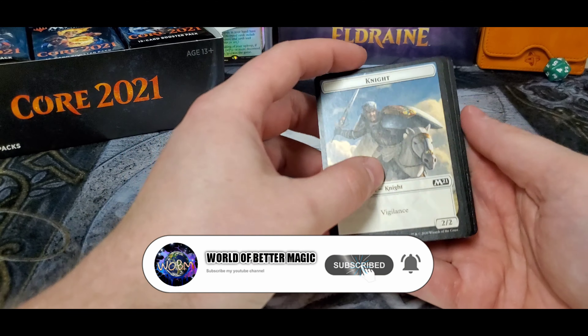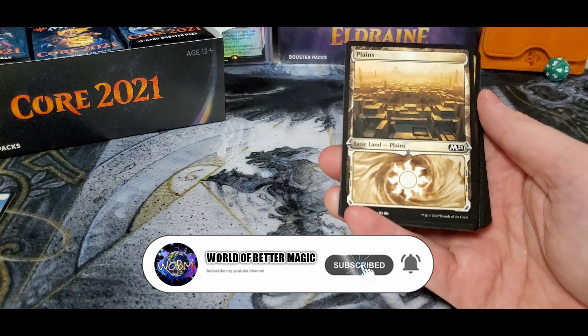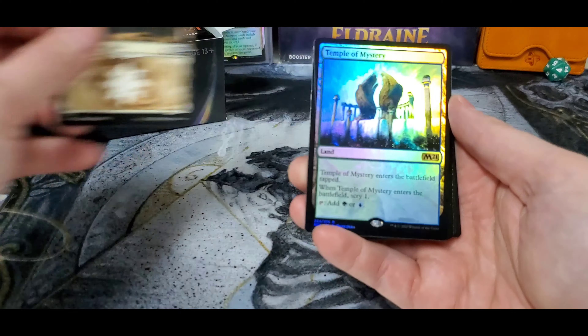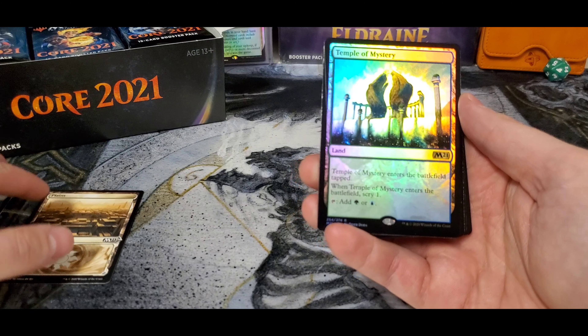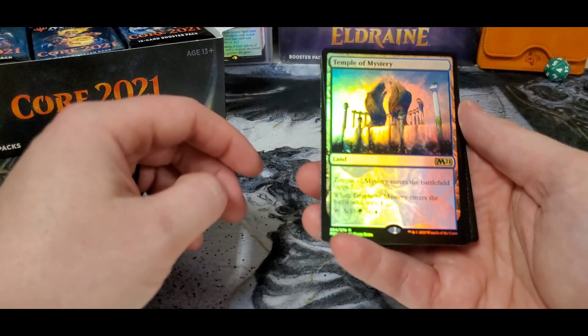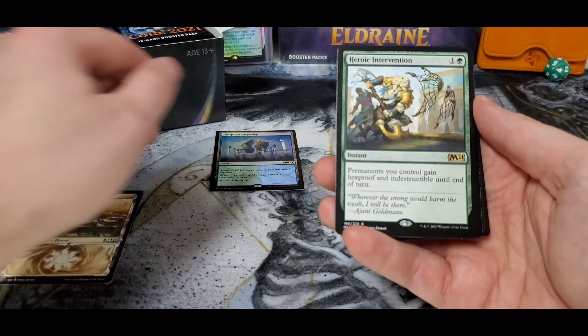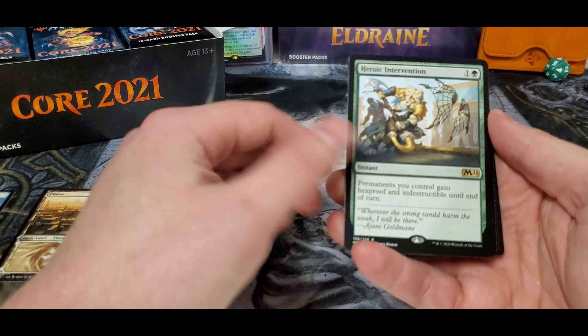Do me a favor: like, comment, subscribe. Starting off with the planes — I love the basic lands in this set, really nice. And a foil rare Temple of Mystery, not really the foil rare you want out of the box. Heroic Intervention though, not a bad pull, holding some value.